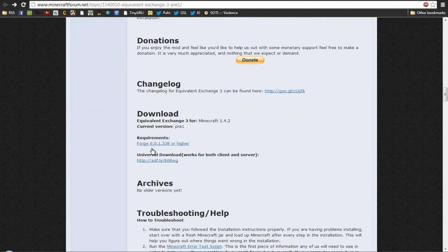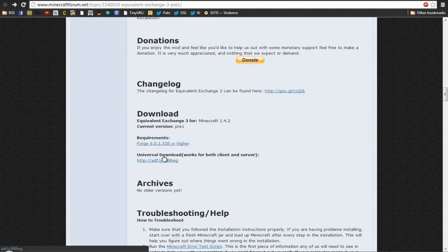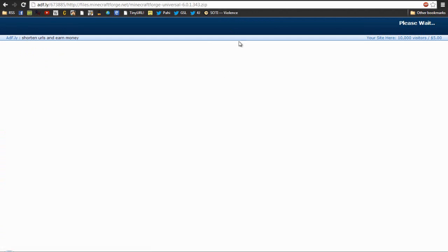You're going to want to go down to download, see where it says requirements Forge. Just click on this — I open it in a new tab — and the universal download, which is the download of Equivalent Exchange 3. Once you've got these both open, you have to grab at least this version or higher. I always go for the highest one.